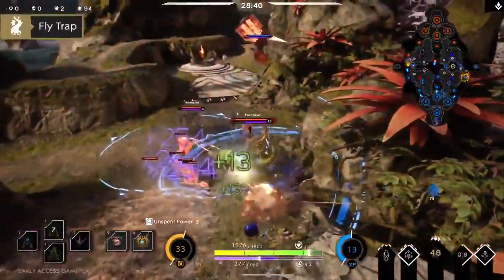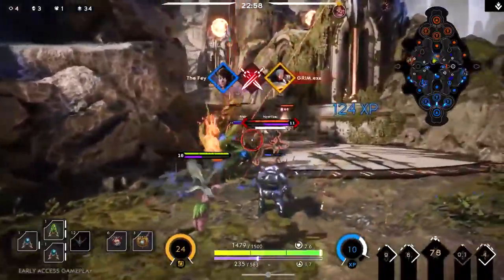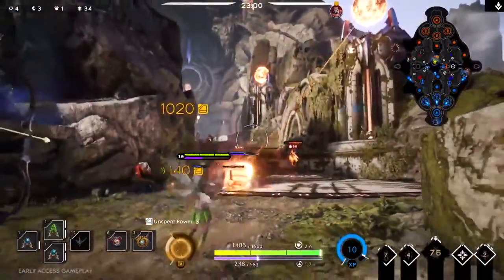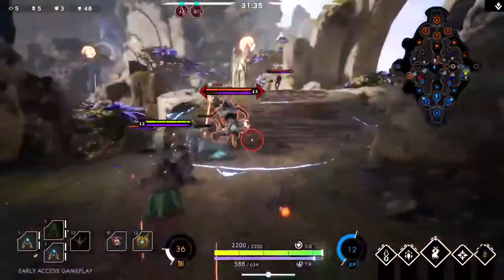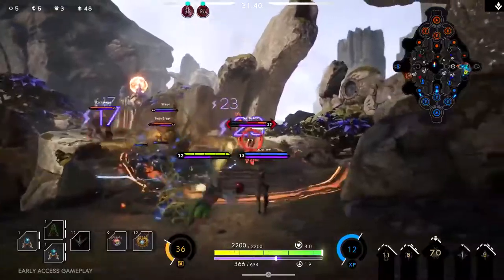Look for opportunities to combo ultimates with your allies. Fly Trap followed up by a Shield Slam can easily neutralize enemies and allow your team to get the upper hand in fights. Be a force of nature the enemy can't overcome and take over Agora.